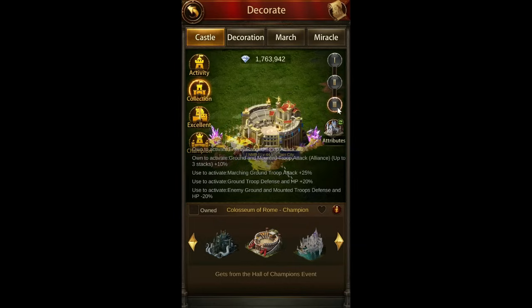The final level — which is top three in that competition — you get 15% range troop attack, and then ground troop and mountain troop attack for your Alliance at 10%, and you can get three stacks of that. So if three people in your Alliance place in the top three, you're getting 30% ground troop and mountain troop attack overall, which covers defending and offense. But that requires some pretty big spenders in your Alliance, and overall the buffs are not that great here.